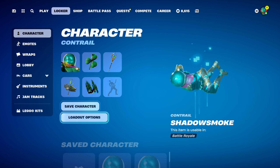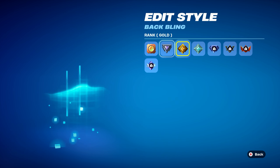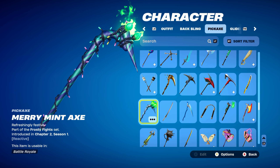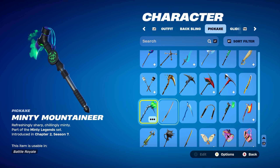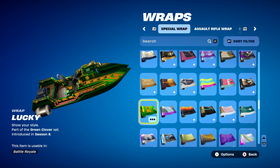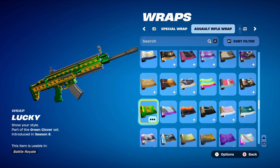The weapon wrap for combo 4 is Bubbly, available from the item shop, introduced in Chapter 2 Season 1 — a nice animated wrap used for the light green and dark green design. For combo 5, the back bling is the Eternal Ranker, introduced in Chapter 5 Season 2 — the ranked play back bling from that season. The best colour to use is gold, giving a nice gold and green design. Pickaxe is the Merry Mint Axe, part of the Frosty Fight set from Chapter 2 Season 1 — used for the purple and green design. You could use any minty pickaxe, or any green or purple themed pickaxe. The weapon wrap is Lucky, part of the Green Clover set introduced in Chapter 1 Season 8.